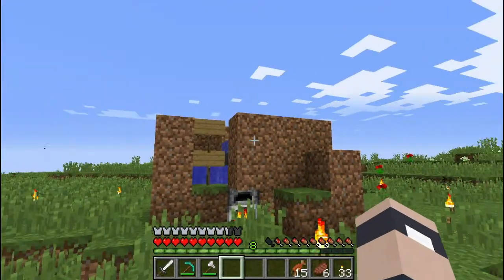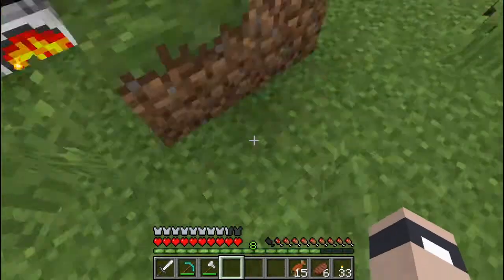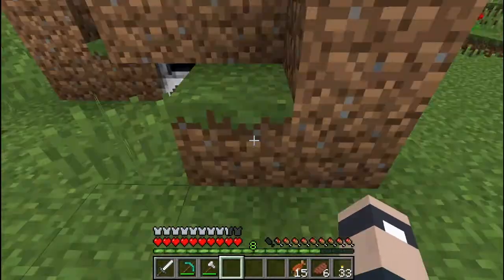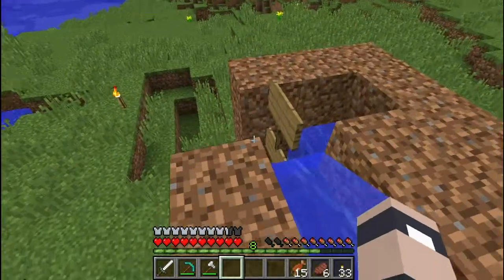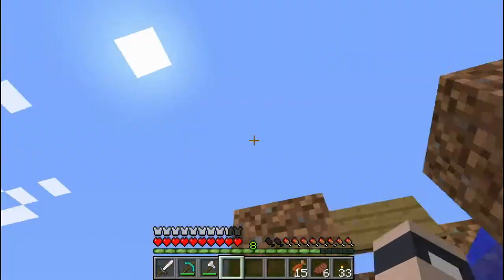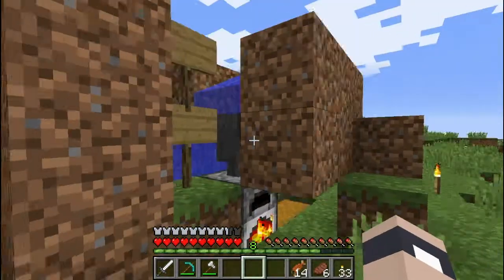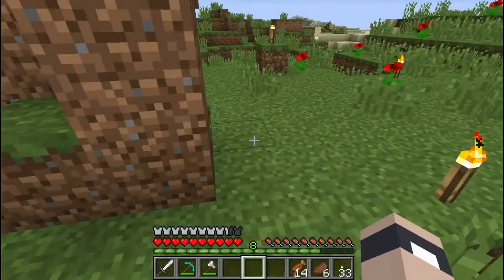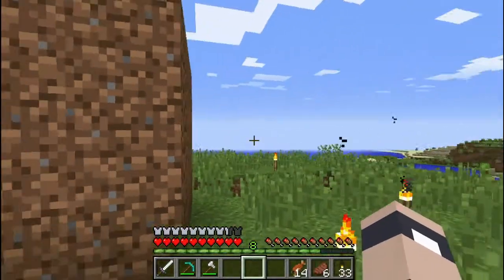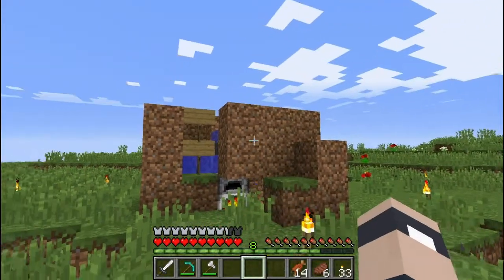Feel free — you don't have to make it with dirt, use anything you want. You can pretty it up, use quartz, make ladders to get there. You can have it all in a box with a doorway. I did all that on my Xbox world. This way is fine, maybe not much prettier, but you don't have to spend all that time getting all that stuff. If you're playing a creative world you can make it out of diamond blocks, gold blocks — whatever you want.